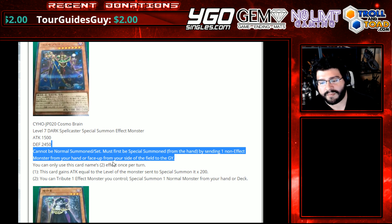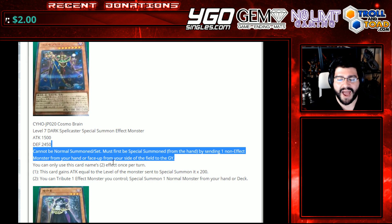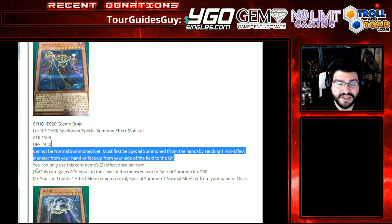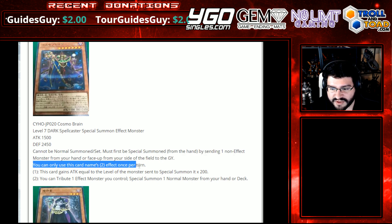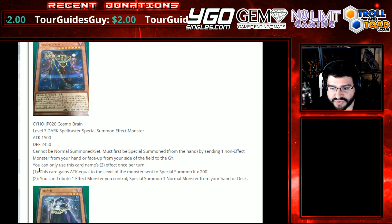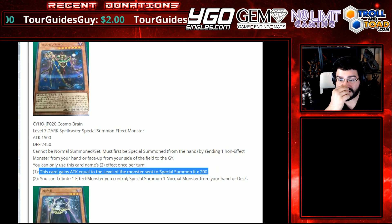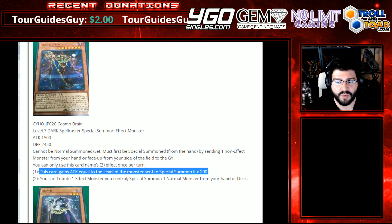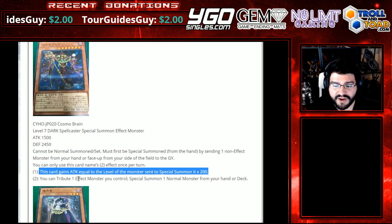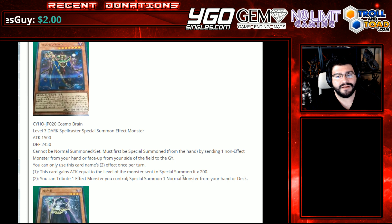A lot of decks do take advantage of normal monsters, like World Chalice has access to Shine Balls. I don't know how many decks will actually be putting this in just for that. You don't usually want to draw your vanillas, but at least you can make use of them. You can only use this card's second effect once per turn. This card gains attack equal to the level of the monster sent to special summon times 200. So if you're sending something huge like a Blue Eyes, you're gaining 1600 attack, putting this at like 3100. You can tribute one effect monster you control, special summon a normal monster from your hand or deck.